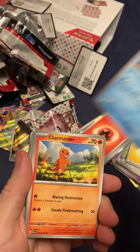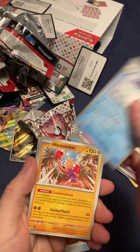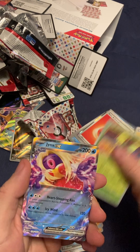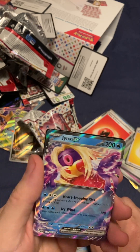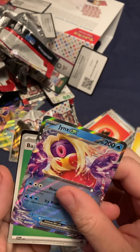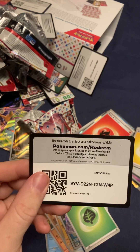Staryu. Charmander. Oh shoot — Jynx. Is that Jynx or is that Nicki Minaj? Can't tell. Look at them. Damn, Jynx. I'm playing. Jynx looking fine as hell. Code card. Shaboosh.